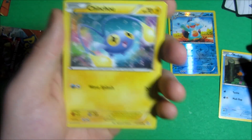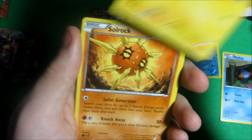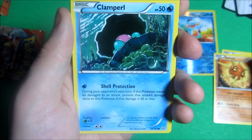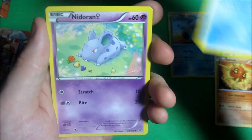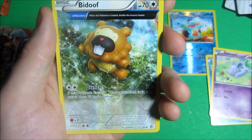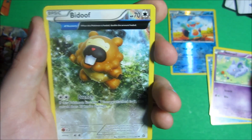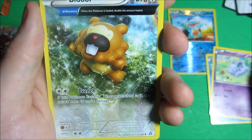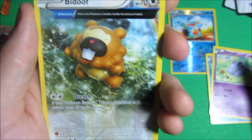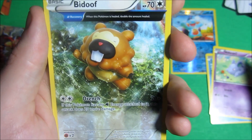We get a Chinchow common, a Solrock common, a Clamperl common, a Nidoran common. Ooh, this Bidoof looks really, really cool actually — it's kind of like a full art uncommon type thing. I don't know exactly what you would call this, but it looks really, really cool for sure.